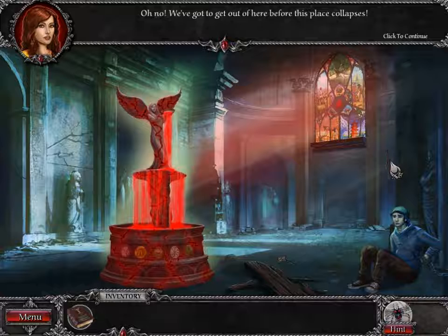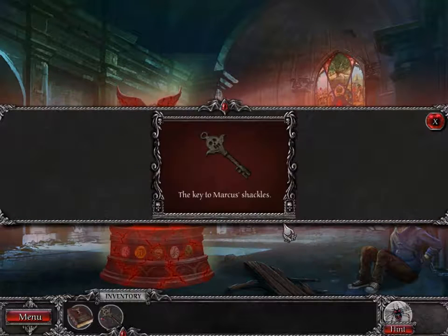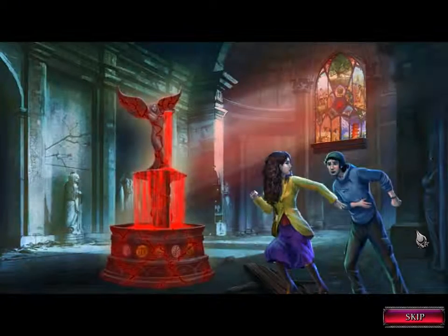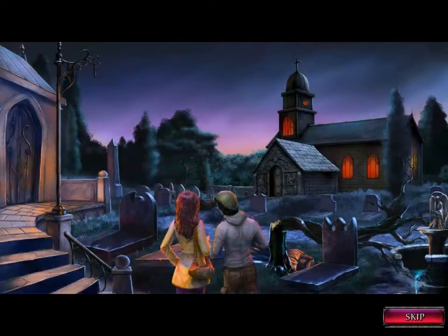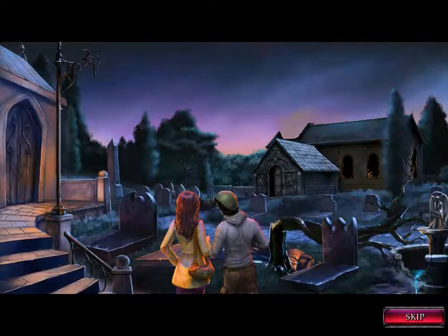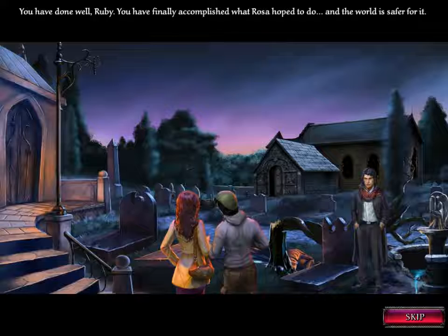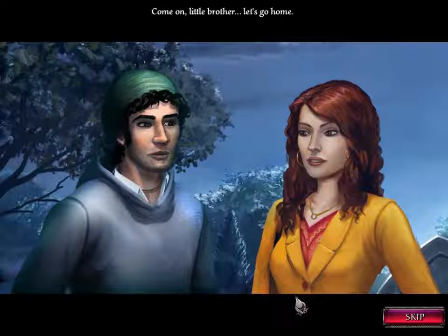We've got to get out of here — oh bleh! We've got to get out of here before this place collapses! Hold on, Marcus! Marcus! The key to Marcus's shackles. I like how Marcus runs. You have done well, Ruby. You have finally accomplished what Rosa hoped to do, and the world is safer for it. Come on, little brother — let's go home.